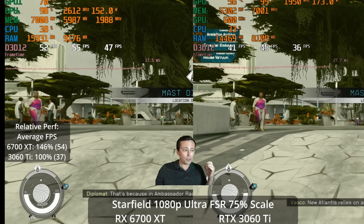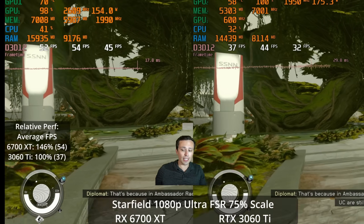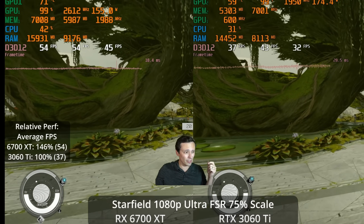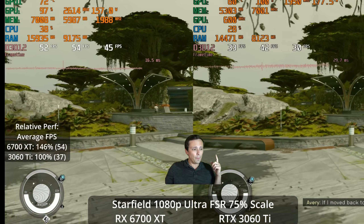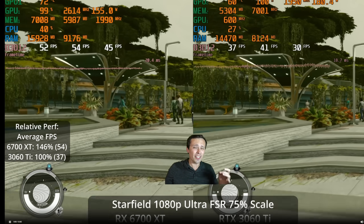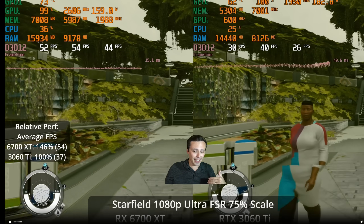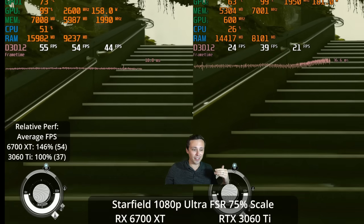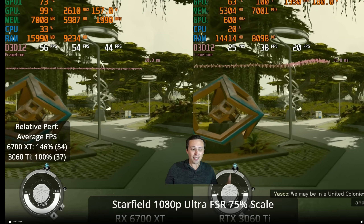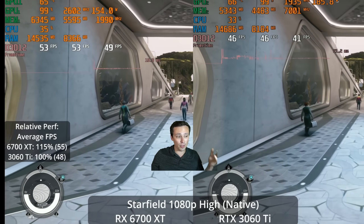Dropping to the actual ultra preset without turning off FSR — so this includes FSR at a 75% scale — the 6700 XT is hitting 54 FPS. But let's think about that: the 6700 XT usually crushes 1080p, and this is 75% resolution scale of 1080p at the ultra preset. We're only hitting 54 on the 6700 XT, and the 3060 Ti was basically broken.